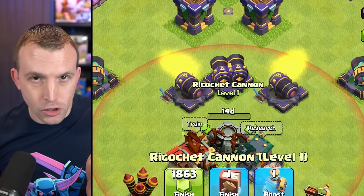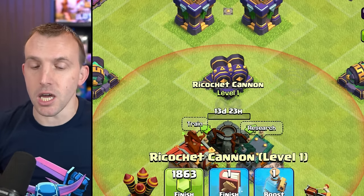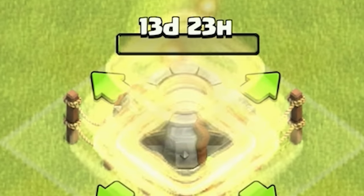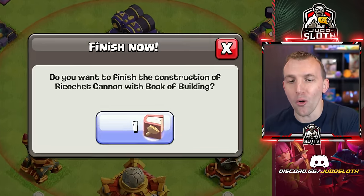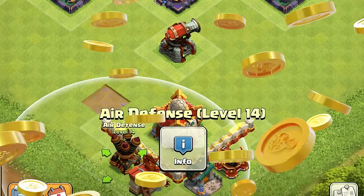It is also important to note that you do lose the two cannons immediately, but you don't gain the ricochet cannon until the build time is complete. So that is 14 days that you are two defenses down unless you use gems or a book of building to finish that. Let me rearrange this base to make things a bit clearer for you.